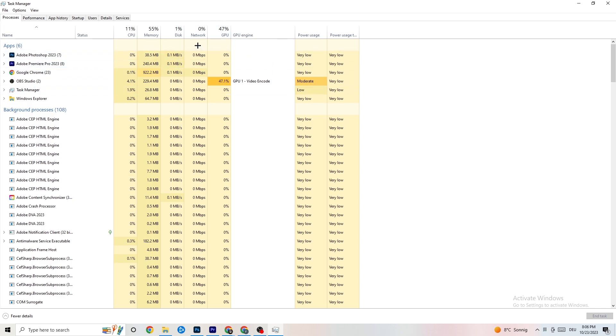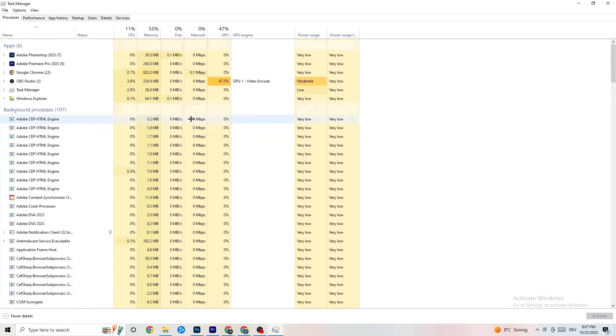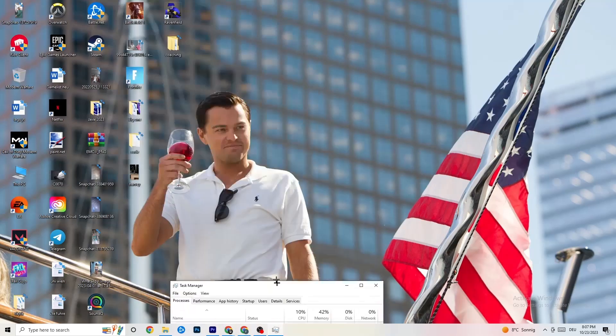End every single task that is currently using too much GPU or CPU. Focus especially on apps, but also end background processes that are using too much CPU or GPU. Right-click the offending program — for example Photoshop — and click 'End Task.' Repeat that for every program shown in darker yellow or red that has too much CPU usage.